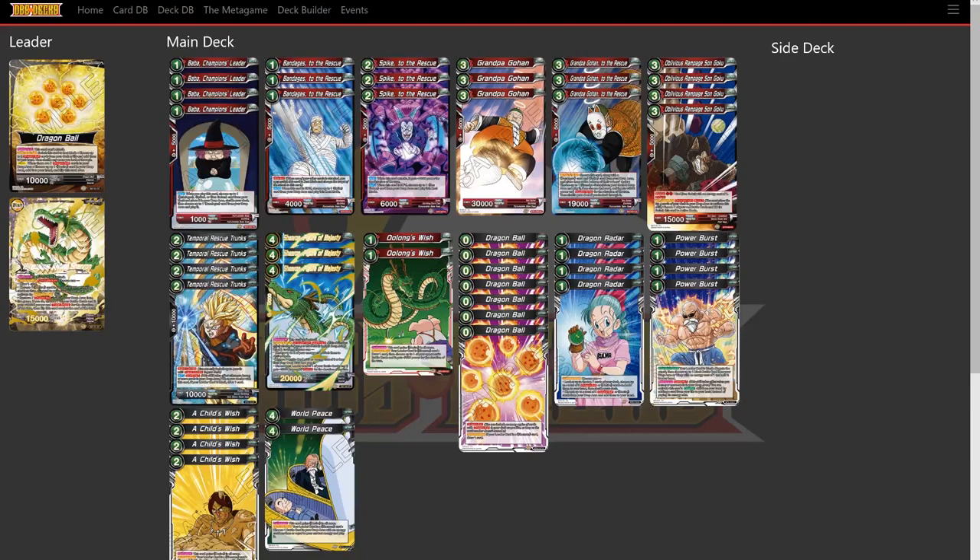For our desired cards, we're running Oolong's Wish — this helps get past cards like Borgals or Black Masked Saiyan that makes us forcefully drop two cards every time we use our Child's Wish. Oolong's Wish lets you draw one card and choose one of your opponent's battle cards to give them minus 5,000 attack power for the duration of the turn, so we can easily kill off Black Masked Saiyan, Borgals, Kami, Dende, and things like that. We're playing 7 Dragon Balls — the only way to get our Wish Leader awakened — and 4 Dragon Radars to continue the chain combos. We're also playing the counter card Power Burst, 4 Child's Wish to get our combos out, and 2 World Peace for the Shenron Figure of Majesty.